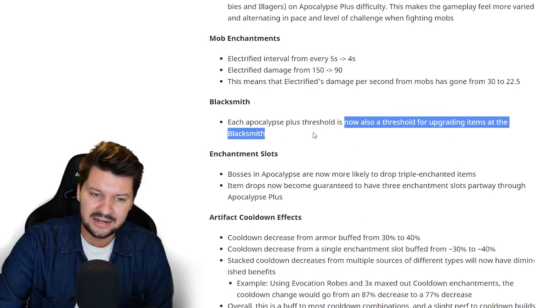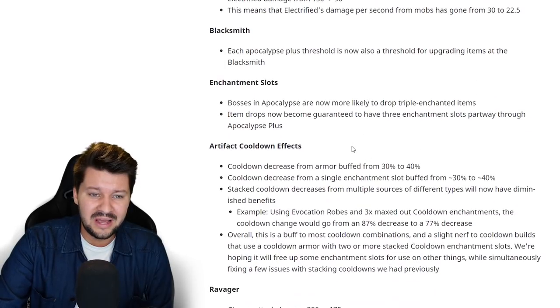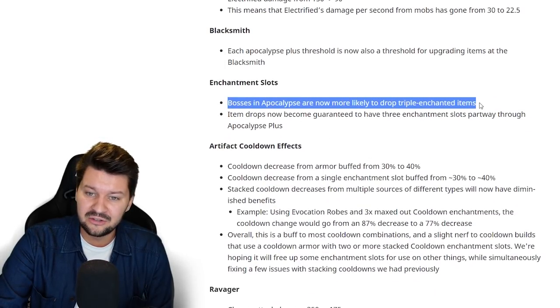The blacksmith now uses each Apocalypse Plus threshold as a threshold for upgrading items. So if you're on Apocalypse Plus level 25 and try to upgrade your gear by playing a lower Apocalypse Plus level, that's no longer going to work. You need to actually play at the difficulty level matching the upgrade tier you want.